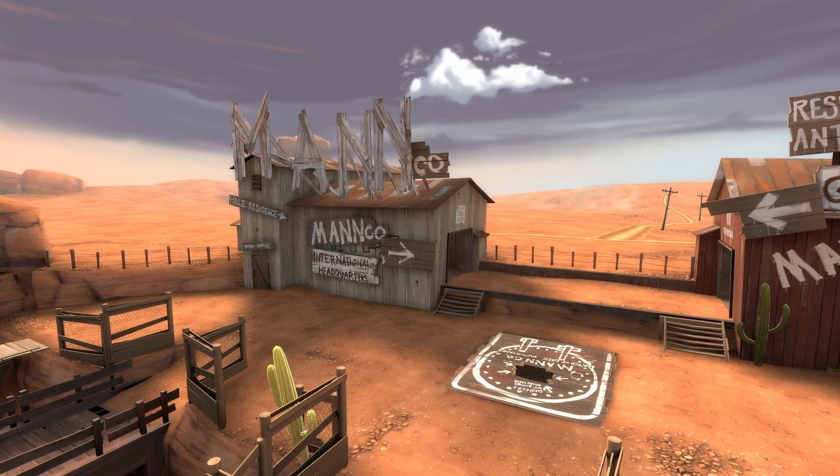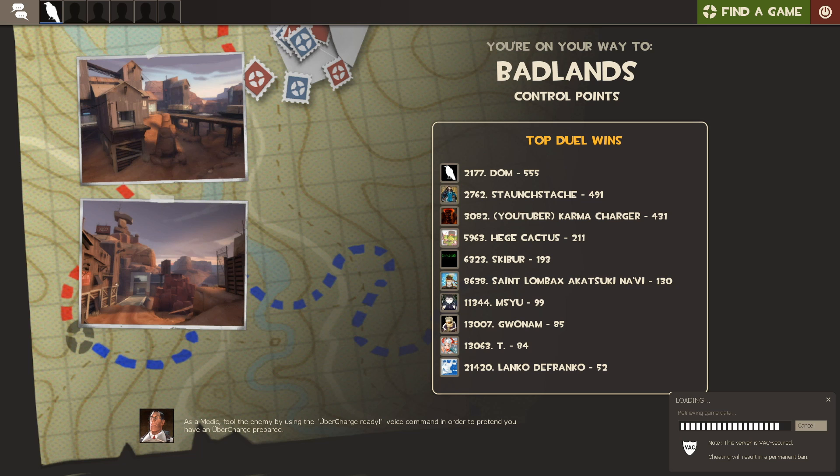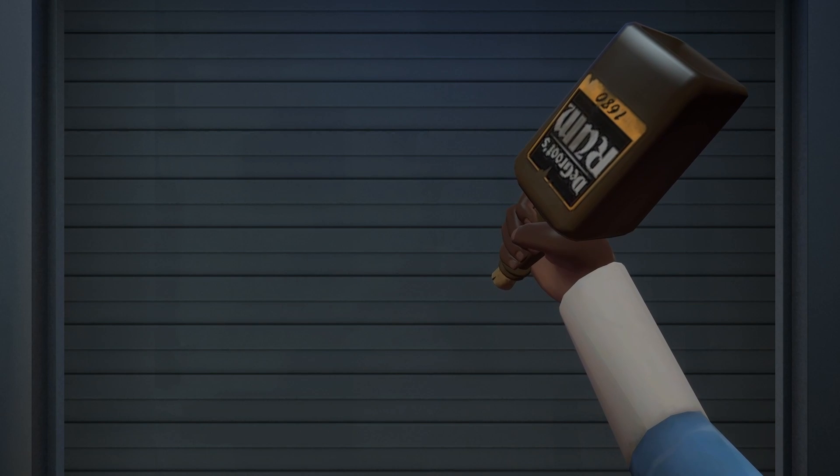Assets are only loaded when needed — this one's a bit controversial. Ever since the hatless update, clients no longer load everything when loading into maps. This made loading into maps much faster like it used to take forever, but now switching weapons shows low quality textures before fully loading in. It's an optimization trade-off for better loading times.